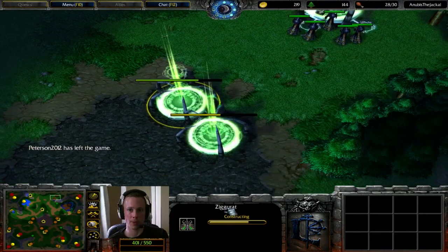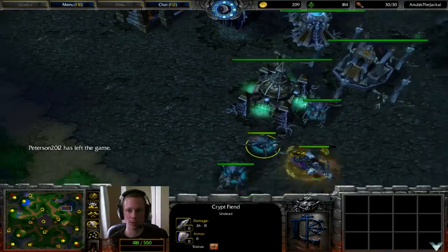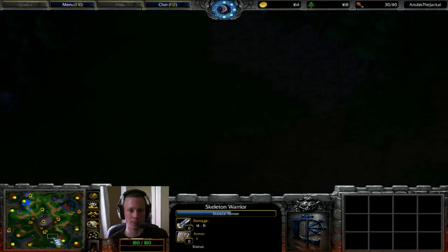Two Ziggurats over here — a Necropolis position there could be pretty damn effective, making it quite tricky to get in. Ziggurats should just about be able to get in range of the Goldmine to help protect it versus Footmen that might have Defend. Anubis doesn't really want to spend any time sitting still if he can help it, but he is waiting for the Rod of Necromancy.